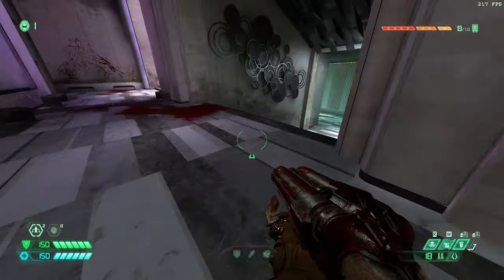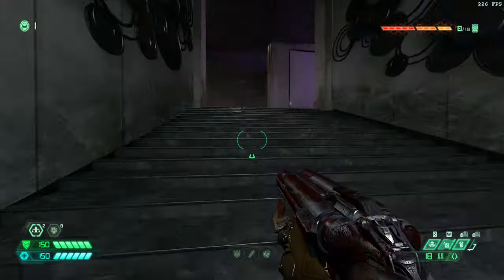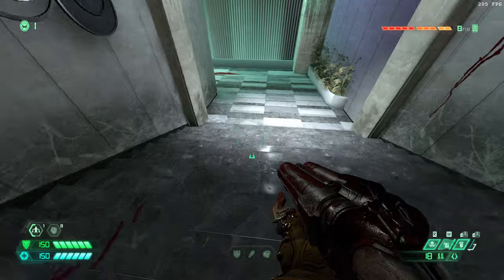So you ignore these guys, you don't care about them. The problem is right now my fast travel is locked. If I get to the end of the level then I can't come back here. And if I go down and trigger any of the fights around here, I get orange walls and I can't continue.